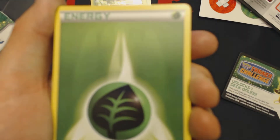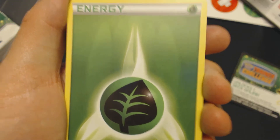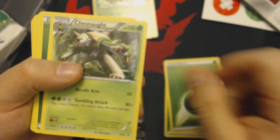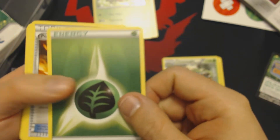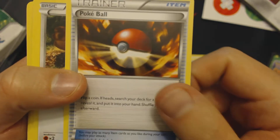Let's start by cracking open our Kalos Starter deck. We start with all the Energies — we have Energies, and we like them all. So we have two Energies, a Chesnaught, another Energy, and a Pokeball. The art in this thing is actually pretty darn cool.